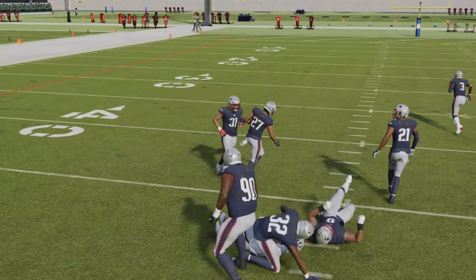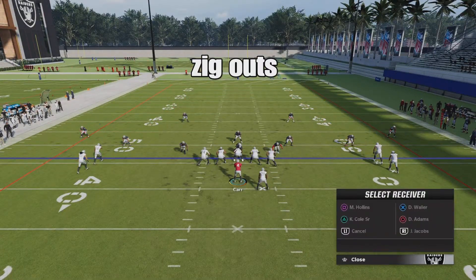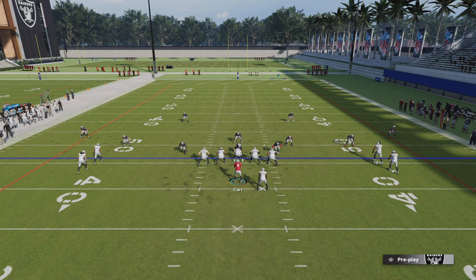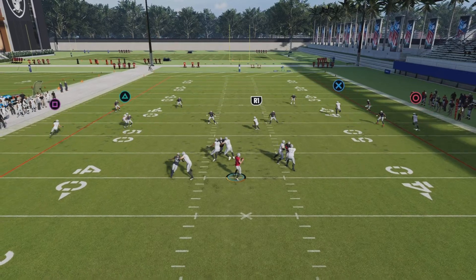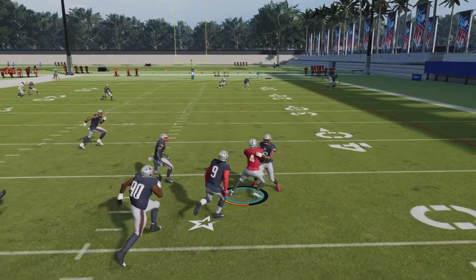You can do slant routes, you can do hitches — two or three hitches. You can do hitches like this, put the running back on the hitch. Or you can just scramble.